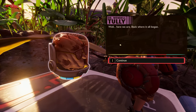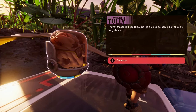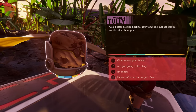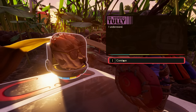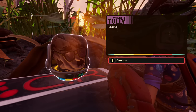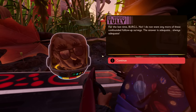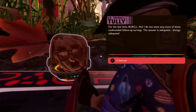Here we are, back where it all began. Burgle says he never thought he'd say this but it's time to go home, for all of us to go home. For the first time in a long while he has a good feeling about the future. Then Burgle pipes up — 'Would you be interested in taking a survey on the quality of my service today?' — and the response is: 'For the last time, Burgle — no. The answer is adequate. Always adequate.'